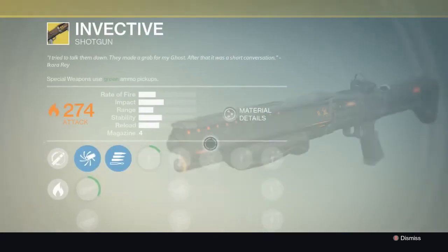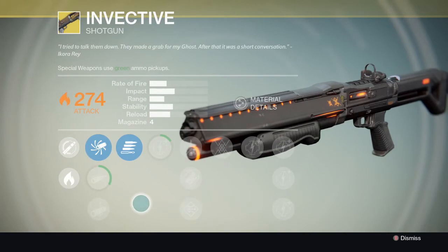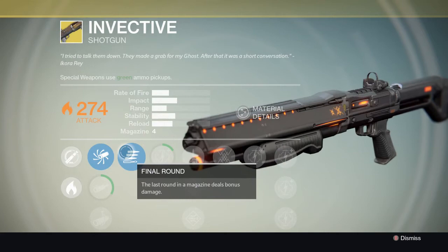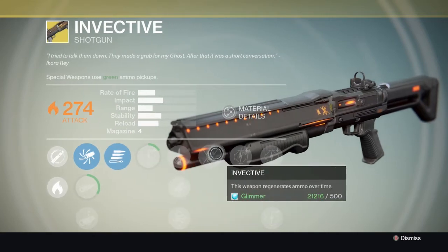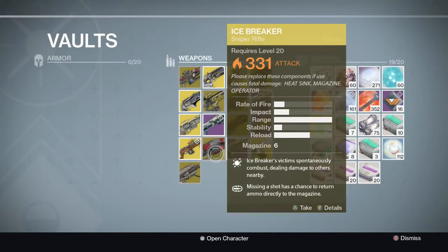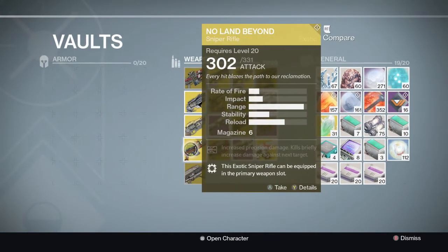He also has Invective, which I believe is his second exotic - he doesn't use it too much as you can tell. Its perks are Final Round, where the last round in the magazine deals bonus damage, and Invective, which regenerates your ammo - pretty good.